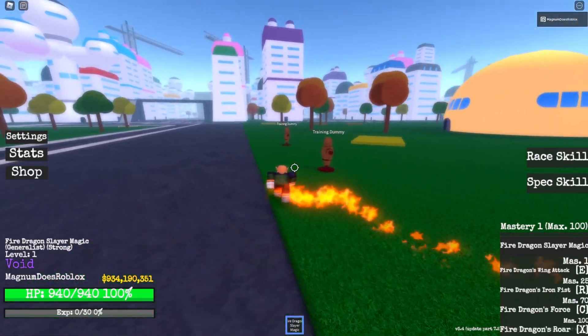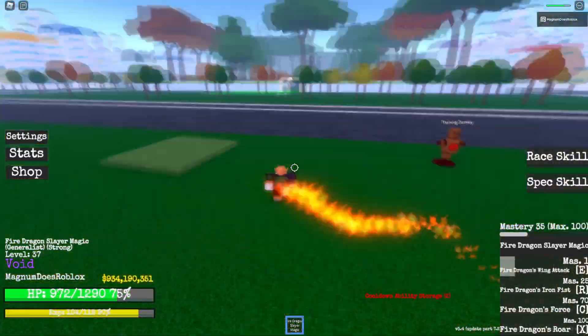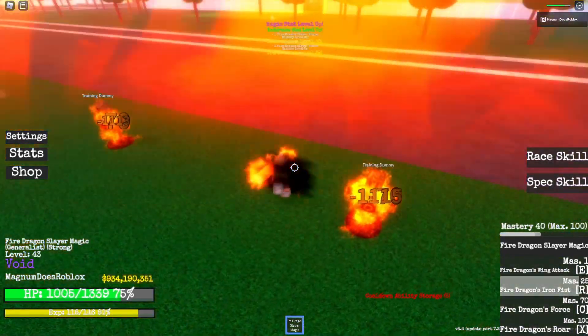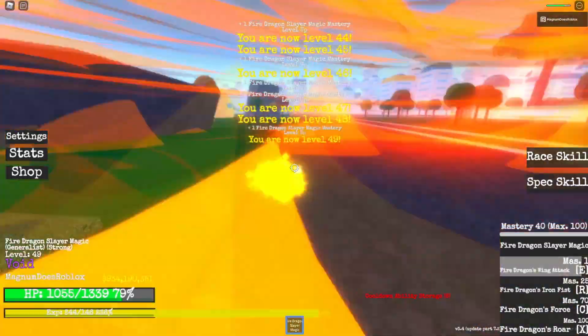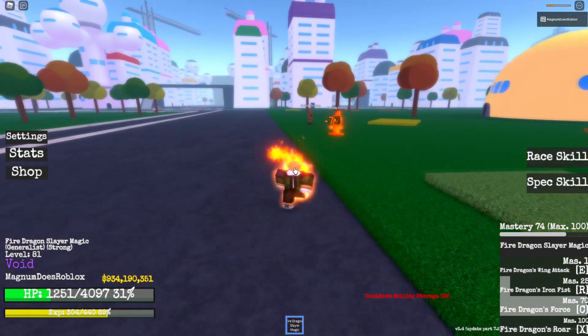So the first move we got is Fire Dragon's Wing Attack. Now we got Fire Dragon's Iron Fist — you see more burn damage. Fire Dragon's Awakening — that's his Awakening, I guess. So we're going to level up and get that real quick. Now we can use it. Let's use Fire Dragon's Awakening.